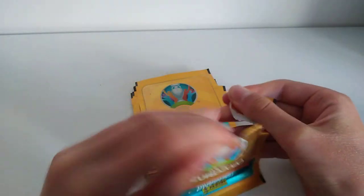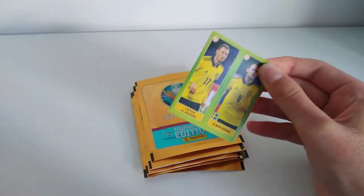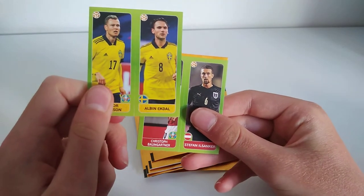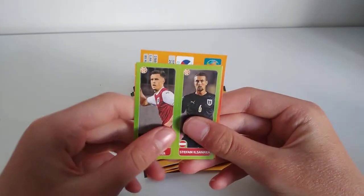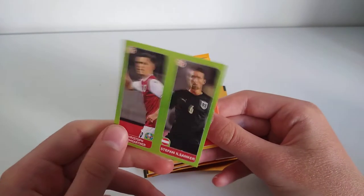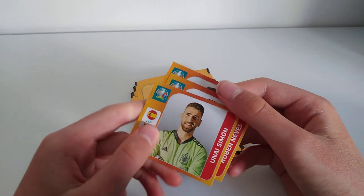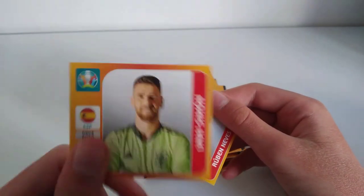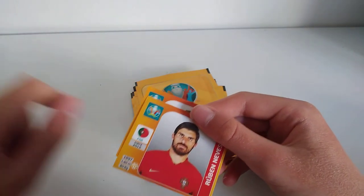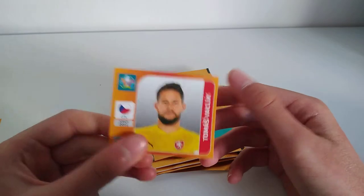The next pack: looks like a double card. It is Victor Klayson for Sweden and Albin Ekdal for Sweden. Another double in the same pack: Stefan Ilsancker and Christoph Baumgartner, both for Austria. Next, we have Unai Simon, who actually lost out on the penalty shootout last night for Spain. And then we have Ruben Neves for Portugal. And finally, we have Thomas Vaklik for Czech Republic.